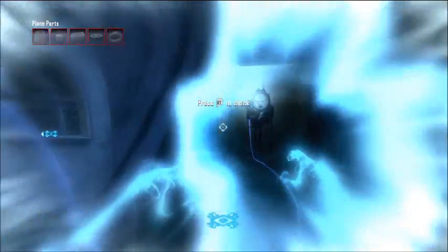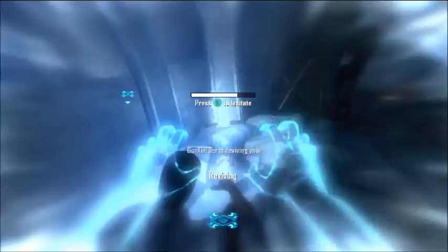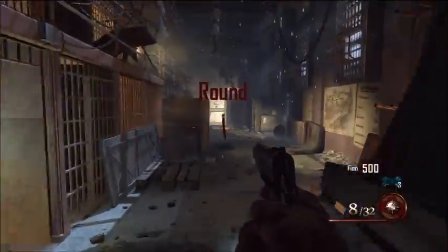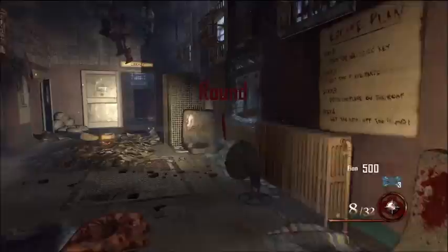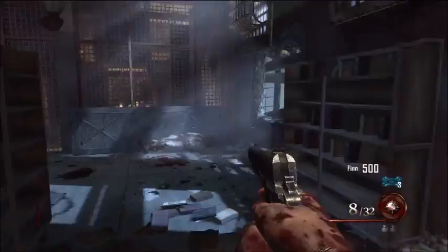Hi, what's going on guys? This is going to be a to-the-point video of how to get all the plane parts, build the plane, and how to get all the doors open to get to the parts on the new Mob of the Dead Black Ops 2 zombie DLC. If you're looking for a specific part or a specific door, I'm going to put the time code in the description below — just click to get there.